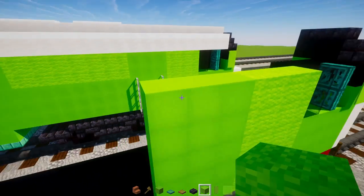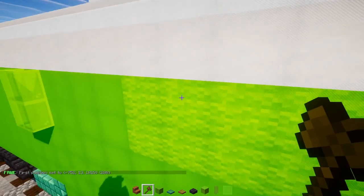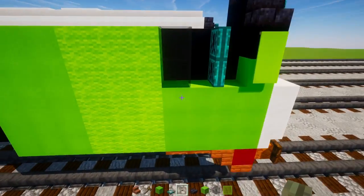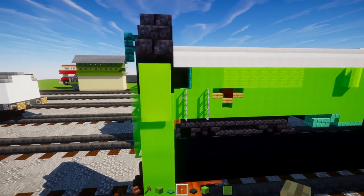Add lime wool two blocks tall — it's seven blocks long, so extend that out. We're also going to add a two-block-wide row of birch slabs underneath this window.